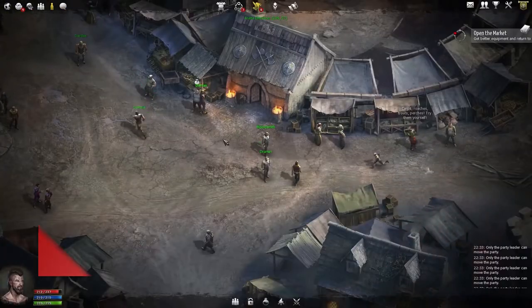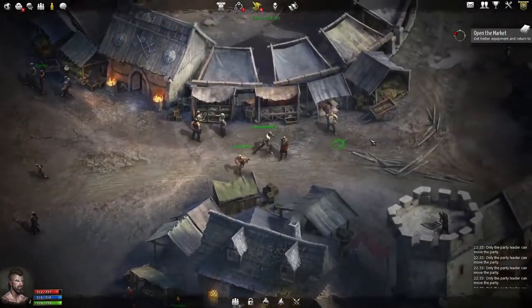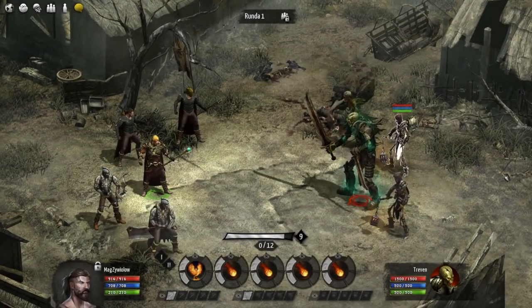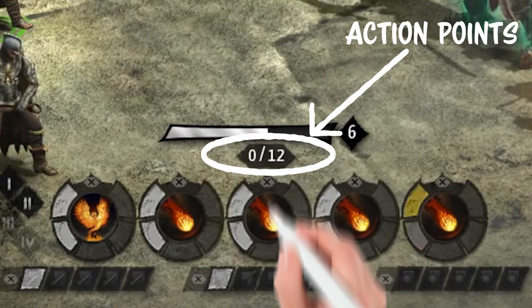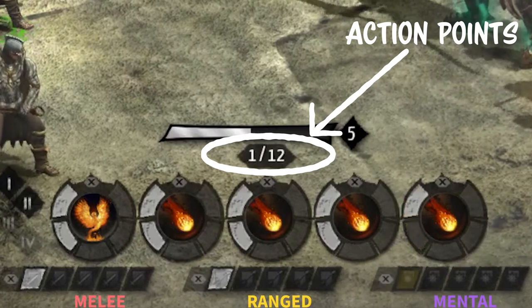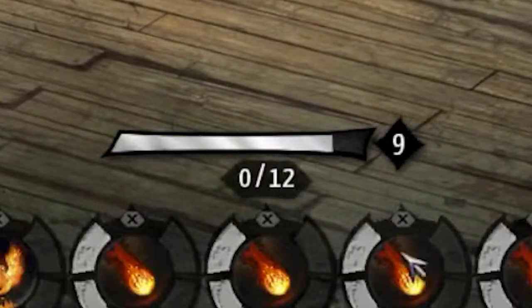The first thing to know about Broken Ranks is that while traveling around the map, you'll be viewing the game from an isometric point of view. However, as soon as you get into combat, it'll switch to a turn-based mode in which you can allocate action points to offensive and defensive abilities, or your character's melee, ranged and mental defenses. Everyone gets a total of 12 action points to allocate, and you can view this directly under the round timer bar.